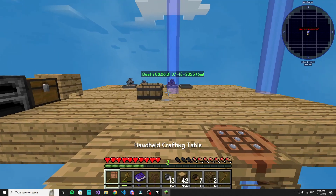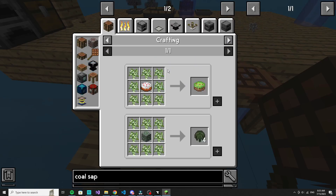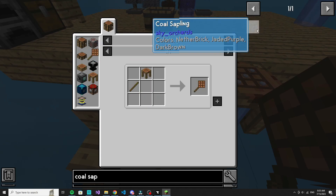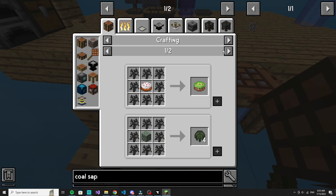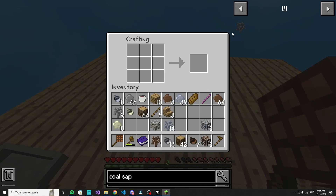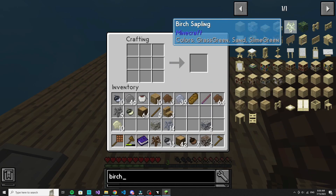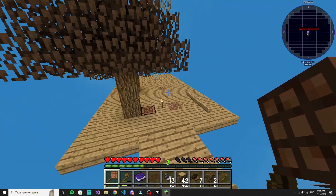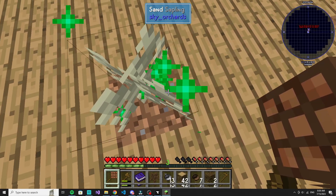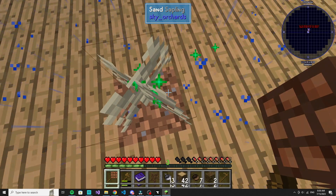What was I doing? I was making — how did I make a coal sapling? I have no idea how to craft it. I have to smelt a birch sapling. I could obtain a birch sapling... sand sapling into a cauldron. So I need a sand sapling. Oh man.